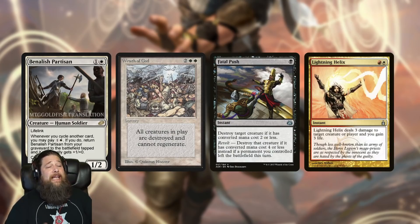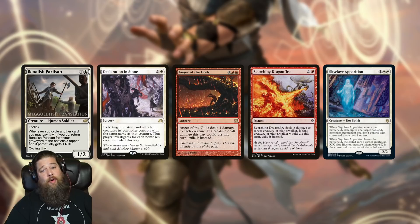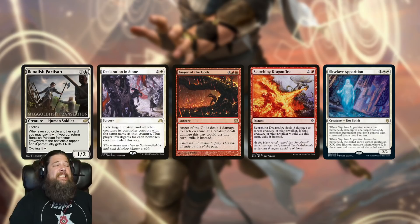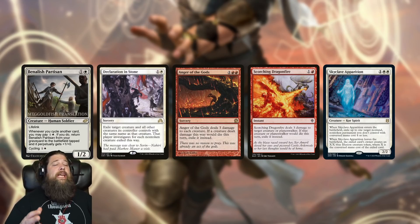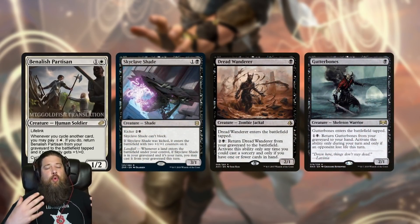It does go a long way toward solving the deck's problems with fighting through removal, and it being attached to a cycling card is nice because you want as many cycling cards as possible to power up your Zenith Flares. It's resilient to a lot of removal — if your opponent casts Fatal Push or Lightning Helix, you cycle a random card and it comes back. That said, there is exile-based removal in historic: Declaration in Stone, Anger of the Gods, Scorching Dragonfire, Skyclave Apparition — all heavily played — and those are permanent answers to Betelish Partisan.